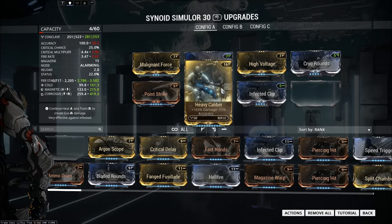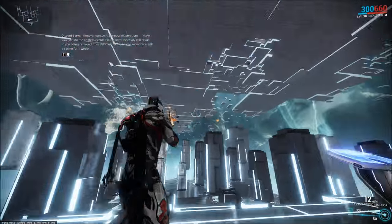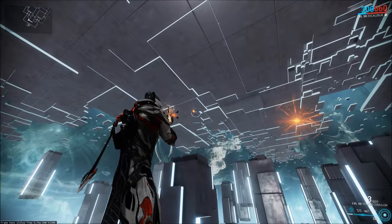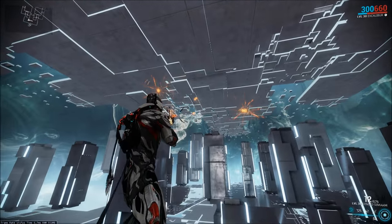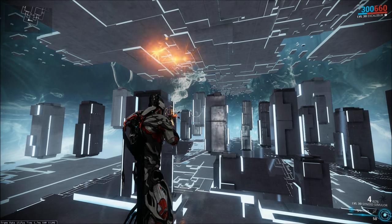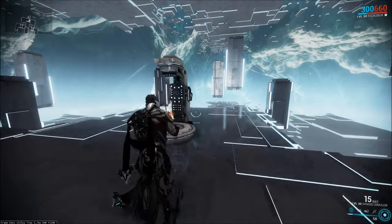However, there are weapons where using Heavy Caliber is basically pure benefit. Like the Synoid Simulor — because of the way this weapon works, you're just combining these balls, so accuracy doesn't really matter. There's nothing here; accuracy doesn't make a difference. And in fact, at some point, lower accuracy might even be a benefit. So it's just a raw damage increase, and that's very good.